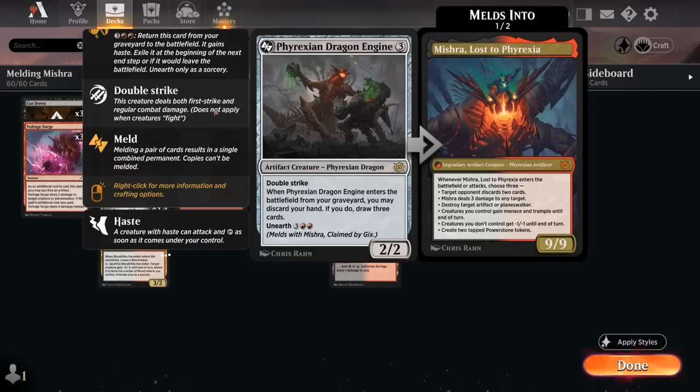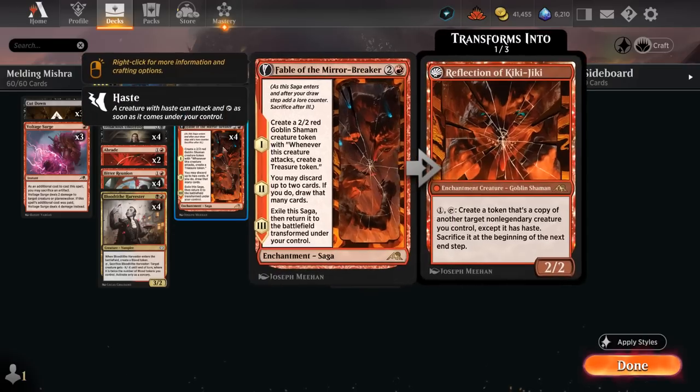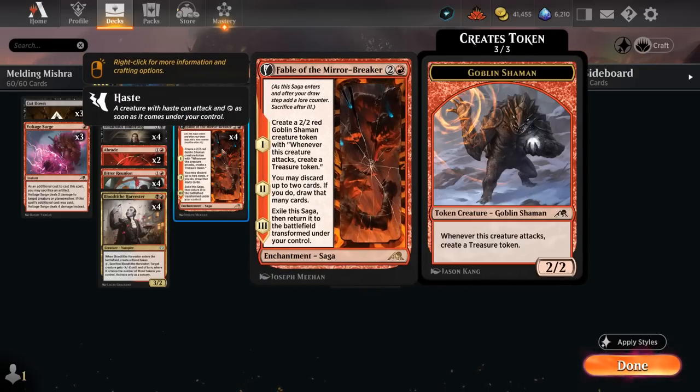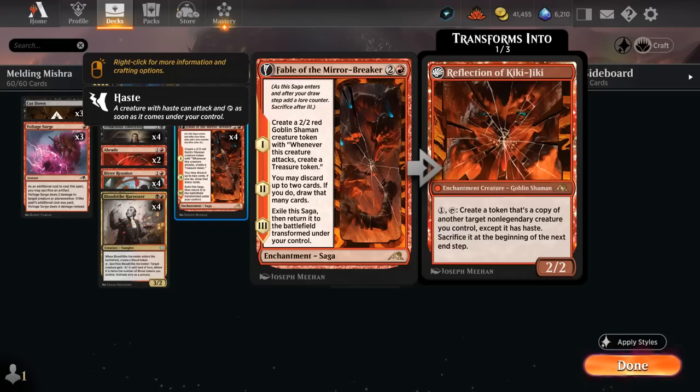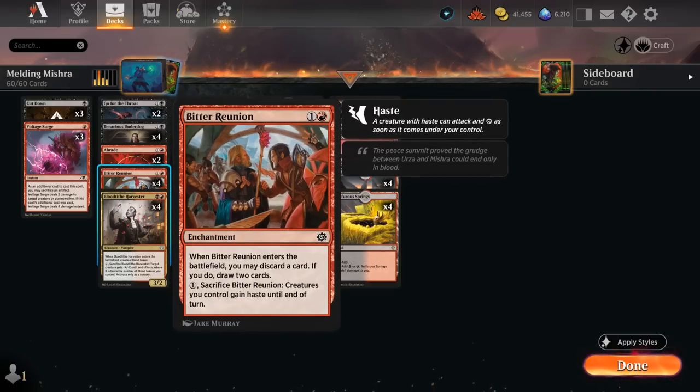We've got quite a few discard outlets to get the Dragon Engine in our graveyard. Bitter Reunion is a nice addition — a 2 mana enchantment where when it enters we can discard a card and draw 2, smoothing out our draws early on. Then for 1 mana we can sacrifice it and creatures we control gain haste until end of turn, which is great alongside the Fable token, Reflection of Kiki-Jiki, or to help us meld Mishra with Dragon Engine by giving them haste so we can attack and meld right away.